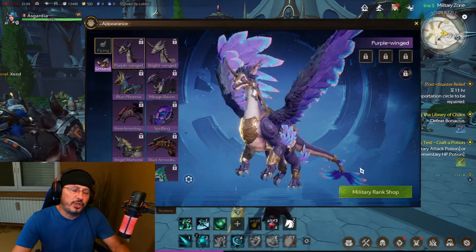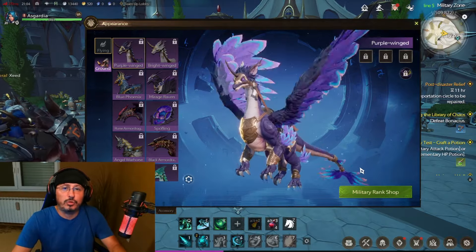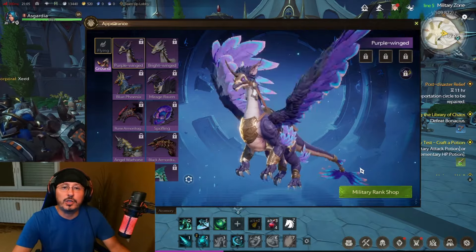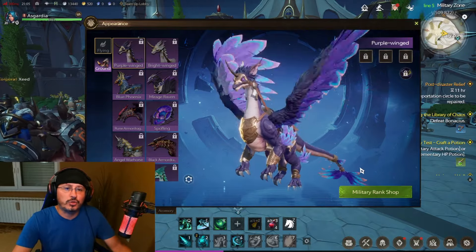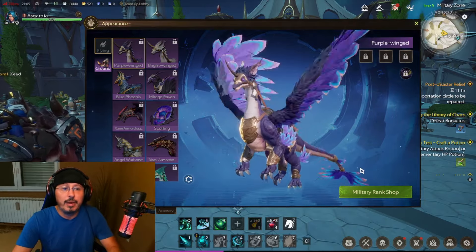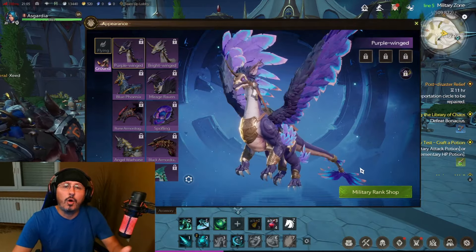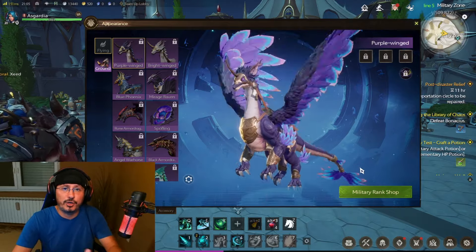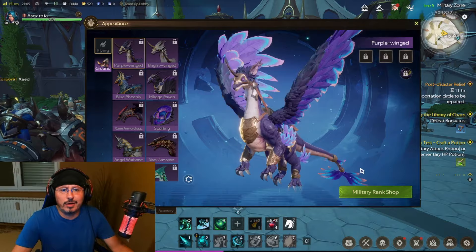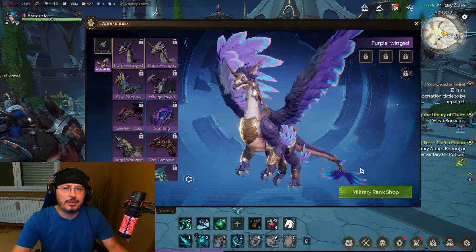Before we check the different kinds of mounts we'll be able to use in this new upcoming game, just to let you know this is footage from the final technical test, so some changes are possible for the global version. Nevertheless, I have no doubt we will see all of these mounts in the global version, and also some additional mounts in the future. So let's start this evening with the Purple Wind flying mount.